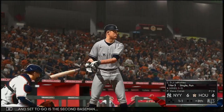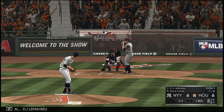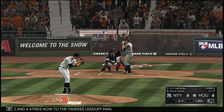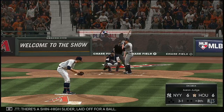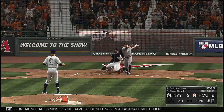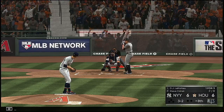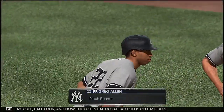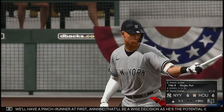All set for the start of the inning. Set to go is the second baseman DJ LeMahieu. Two balls and a strike now to the Yankees leadoff man. There's a shin-high slider laid off for a ball. Hey, after those two breaking balls missed, you have to be sitting on a fastball right here. And he lays off ball four. Now the potential go-ahead run is on base here. Time is called and we'll have a pinch runner at first — a wise decision as he's the potential go-ahead run.